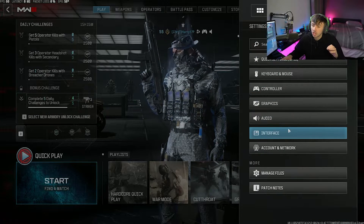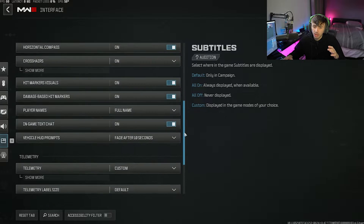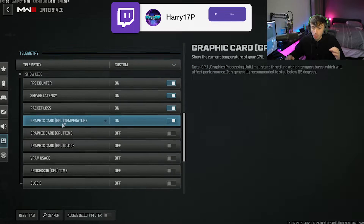So what we're going to do is head over to our settings. When we're in settings, we're going to come to Interface. Once we are on Interface, we should be able to just scroll down to the bottom and then we'll be able to see this Telemetry section here. We're going to click Show More.